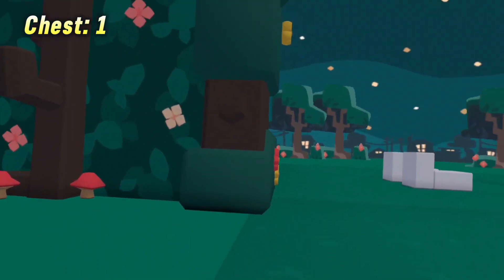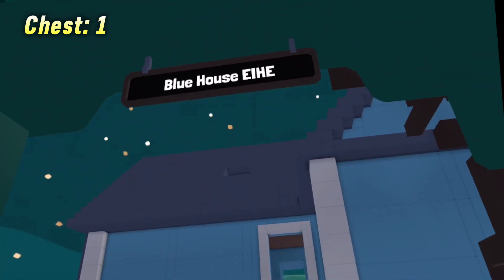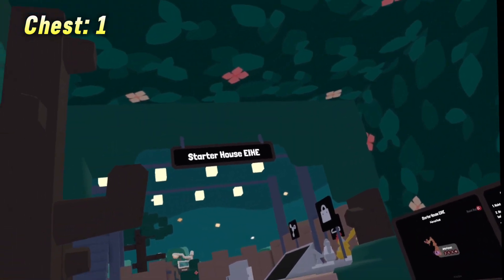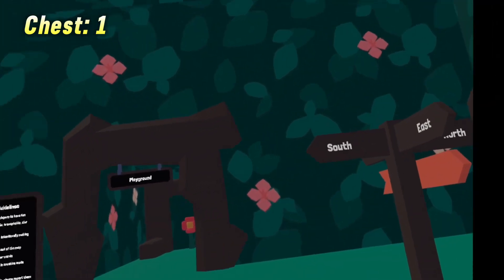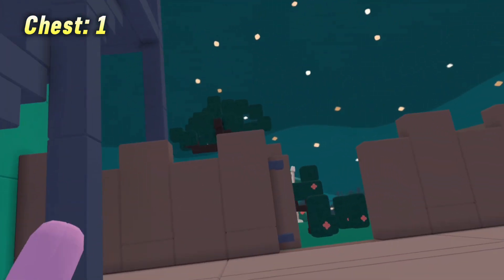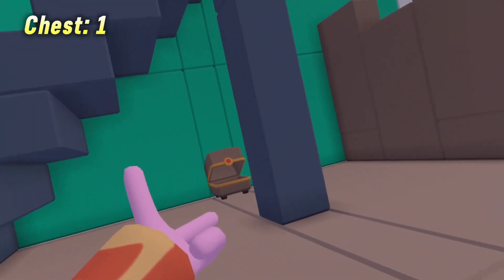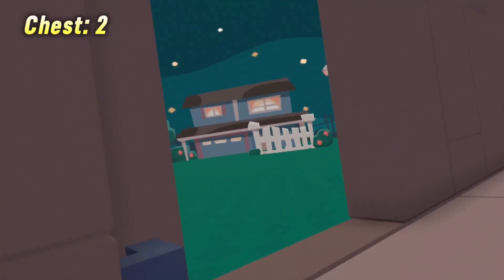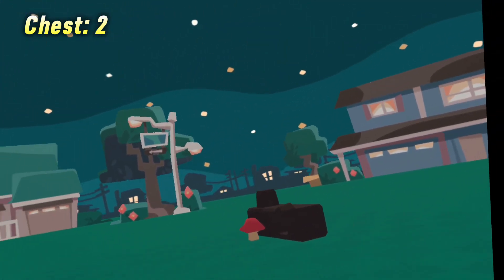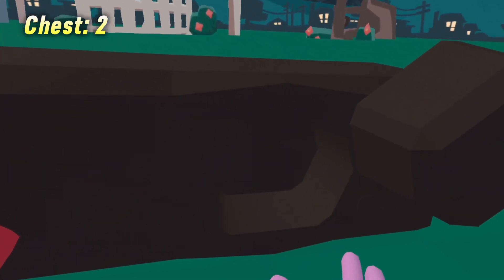And that's all the chests for the Blue House. Next we're going to the Starter House. Here are the five hidden chests. For number one, I'm assuming you already know that one — just click the little red button. For the second one, you're gonna head over here to this log and it's gonna be right there.